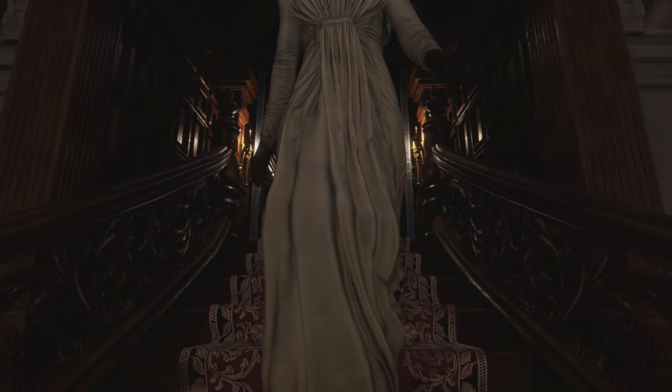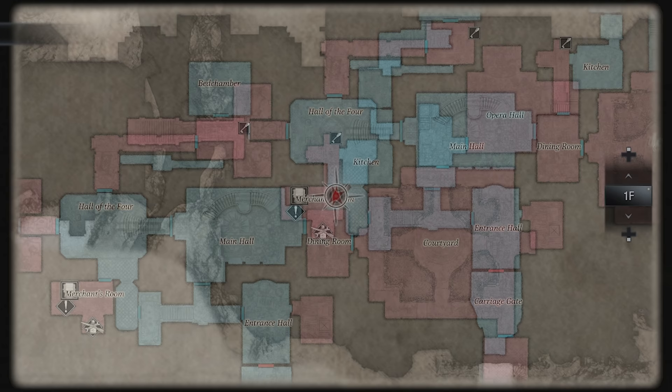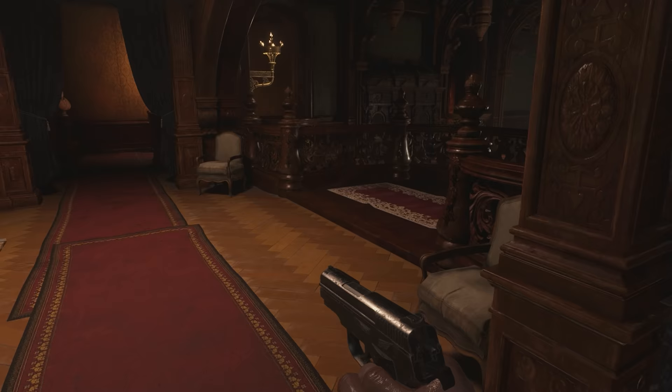I do just want to point out that all the experiments I did were on the standard difficulty level. Maybe changing the difficulty would increase the AI's targeting range, but I doubt it would have too much effect on what I'm about to show you anyway. So we're in the main section of the castle now, and I tracked Alcina's movements from various locations, which gave me different results, and I'll try and explain why.